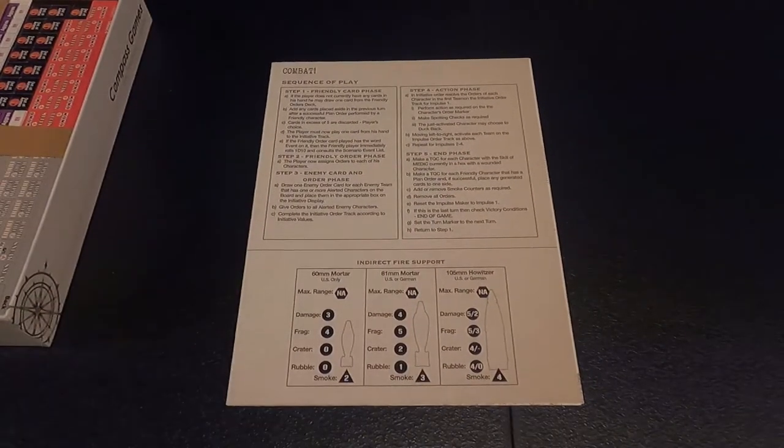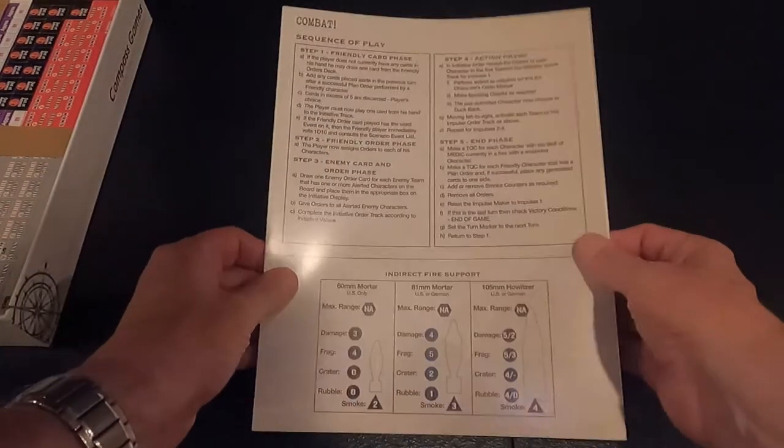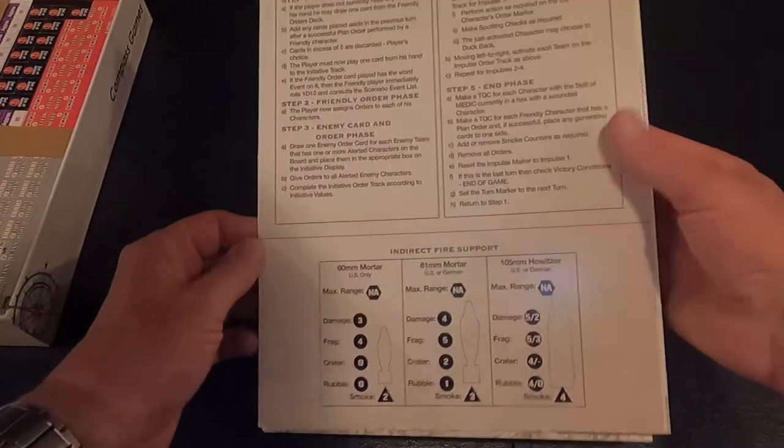That old solitaire game was put out by Victory Games called Ambush — and I've played Ambush before. In fact I gave my copies to my son and he's playing it. I kind of get what he's saying — it's squad level, individual soldiers. Those things are interesting. Here's the combat sequence of play.